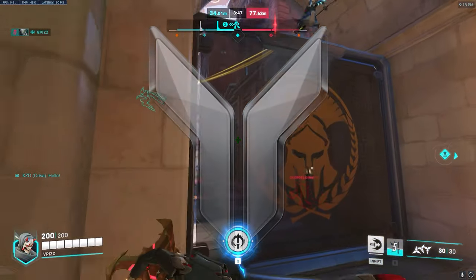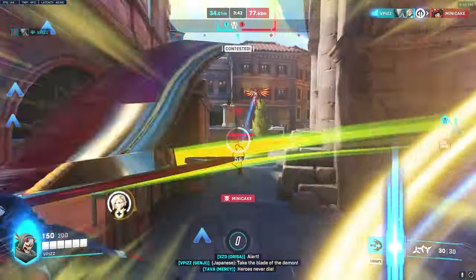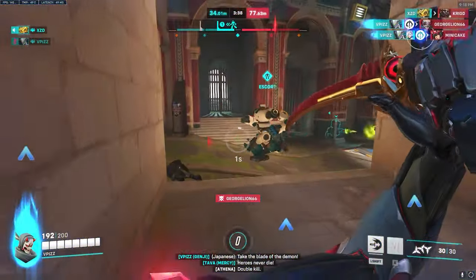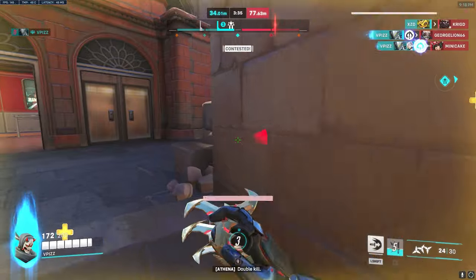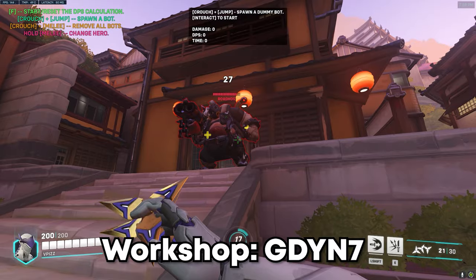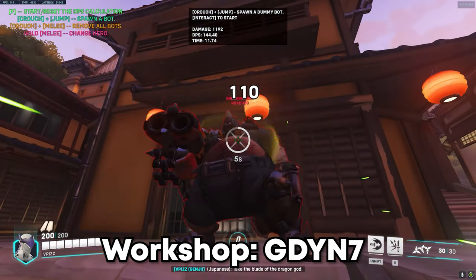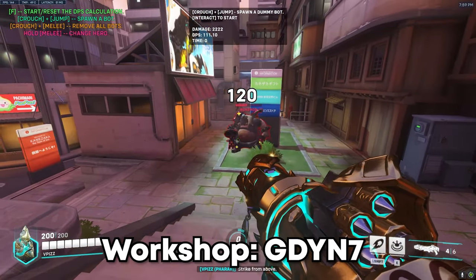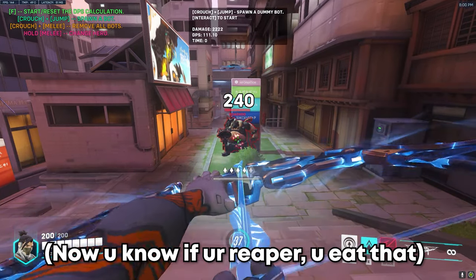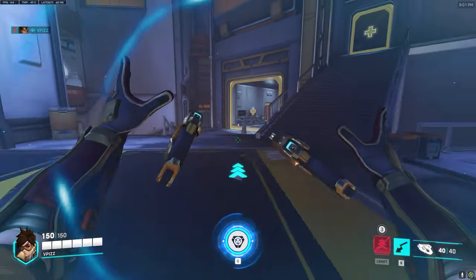Moving on to Silver, one thing to understand is how much damage things do, as well as understanding hero interactions. Just knowing how much damage your abilities deal — for example, Genji's Blade does 110 damage, a Fire Rocket does 120, and so on. Having this knowledge allows you to know how much damage you can tank, and be aware that you can get one-shotted by Hanzo's arrow or a Bastion Grenade.